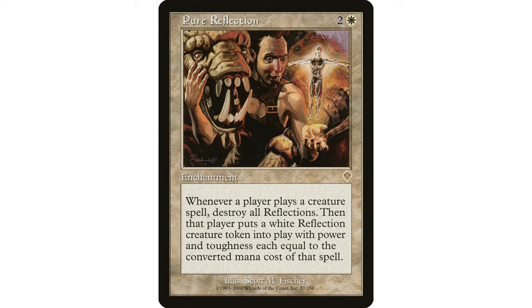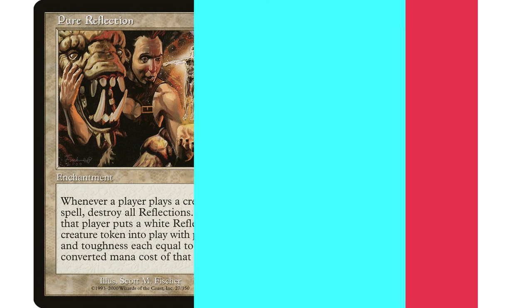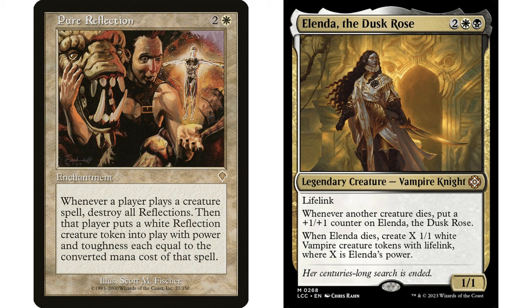Pure Reflection is a card I think could fit in a couple of different scenarios. Two and a white enchantment — whenever a player casts a creature spell, destroy all Reflections, then that player creates an X/X white Reflection creature token where X is the mana value of the spell. It's a symmetrical effect. I like it in a Lena deck where you want creatures to be dying — every creature spell cast creates a Reflection that gets destroyed by the next one, triggering dies triggers.